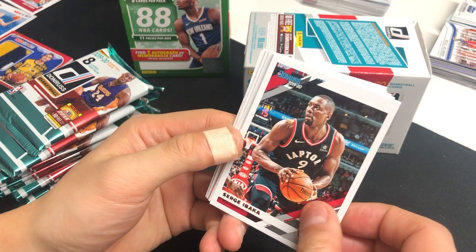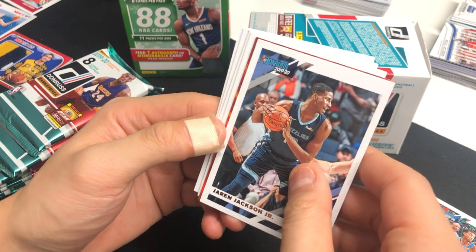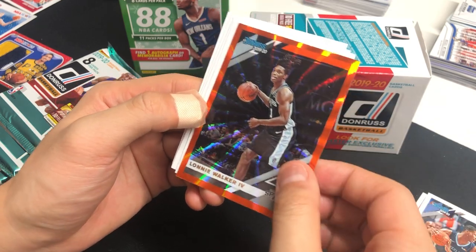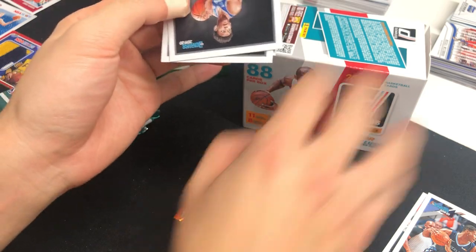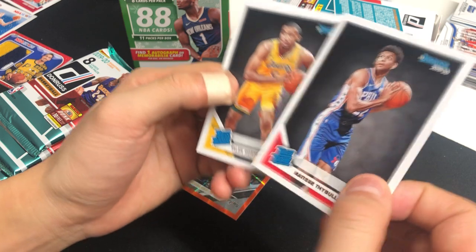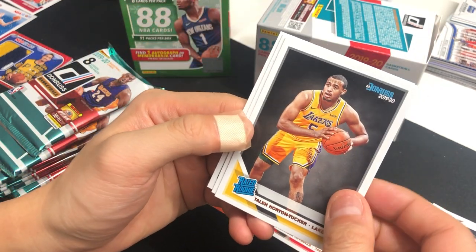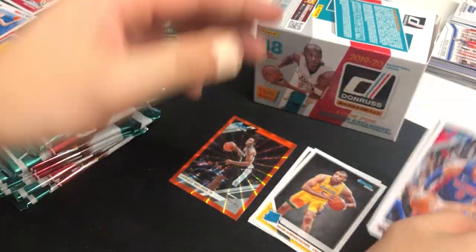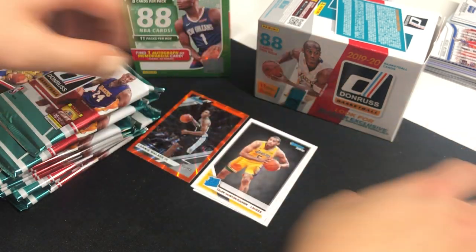Kicking it off: Serge Ibaka, Terrence Ferguson, Jaren Jackson Jr., and an orange card coming out — looks like a Lonzo Walker. That's our orange card, and we got Matisse Thybulle — nice, he's a good player — Taron Horton-Tucker for the Lakers, John Collins, and Luke Kennard.